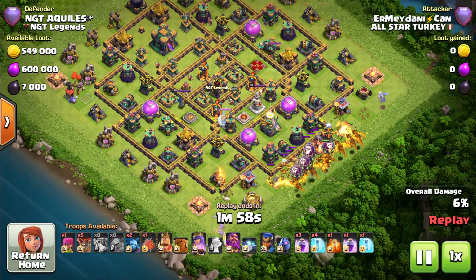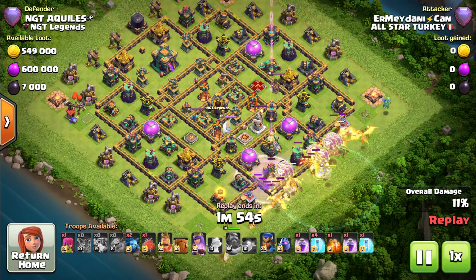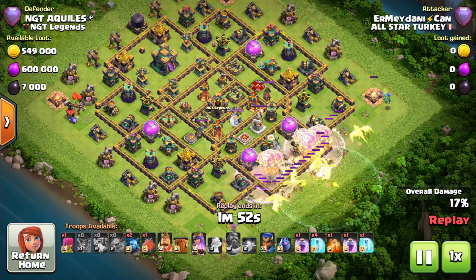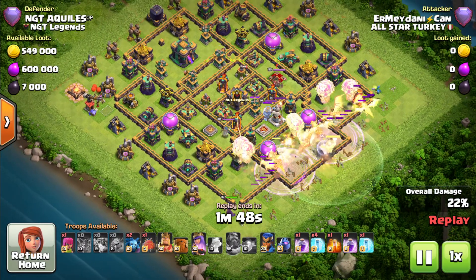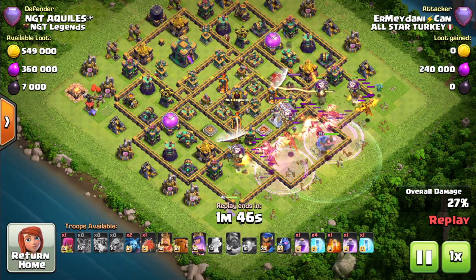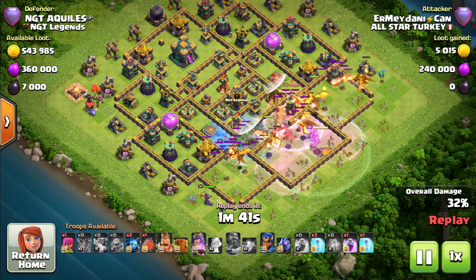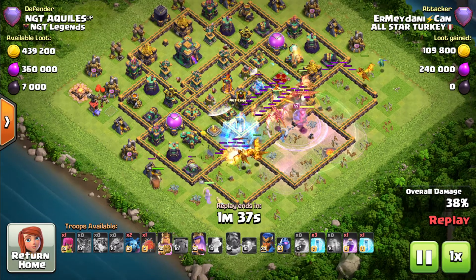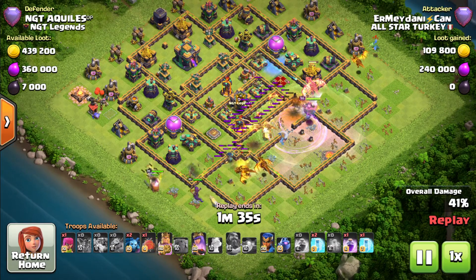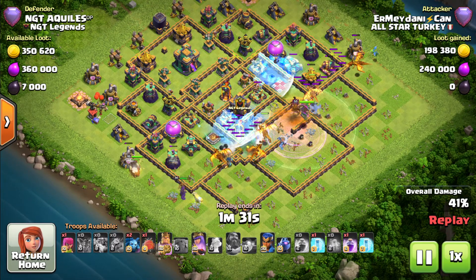He is starting off from the back end of this base. Is he going to use a stone slammer or send the blimp directly into the town hall? He uses the warden's ability early, just the way we use it for the e-dragons. King and queen are setting up a funnel on one side, and one super dragon has totally gone out of this base — nothing into the core. He drops another freeze.